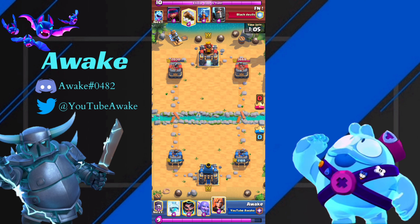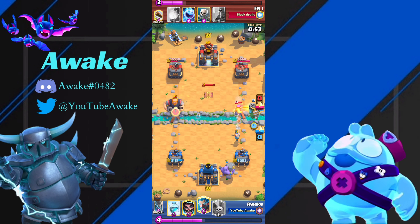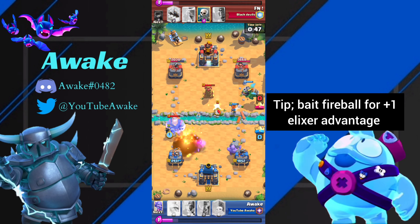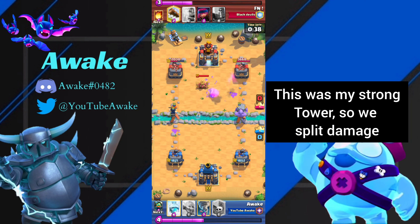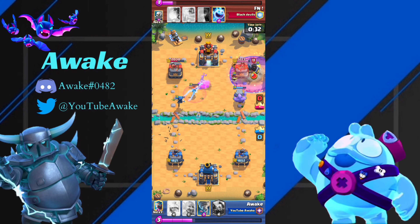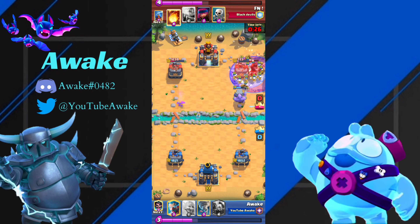We're going to go Valkyrie same lane, because if he wants to start cycling logs and stuff, we just can't let that happen. He understands he can't go same lane, so he starts going opposite lane. I already know he's going to Fireball my Ice Wiz, so I drop the E-Wiz early — that's a heads-up prediction play. Then instead of Tornadoing, I drop a Valkyrie because I have such a big counter push on both sides. Instead of going for the left side Graveyard where I have weaker damage, I trick him and go to the right side, and then I actually Freeze — I just don't think he could defend it, and it looks like that ended up working out.